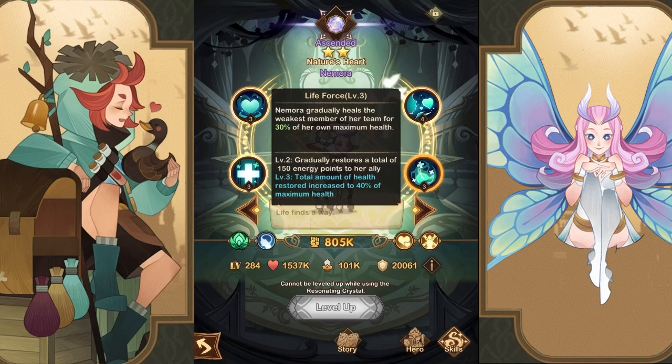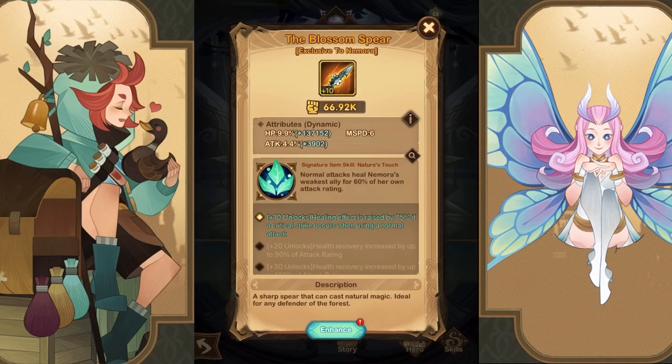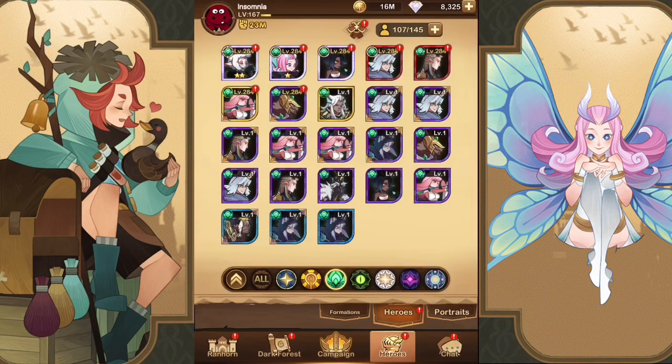Her Life Force ability gradually heals the weakest team member for 30% of her own maximum health and gradually restores 150 energy points to that ally. At higher levels, total health restored increases to 40% of max health. With her signature item, Namora's attacks heal her weakest ally for 60% of her own attack rating. The downside is her attack rating is very low — her hit points are high since her ultimate scales on HP, but the signature item's healing isn't as strong as it could be since it's based on attack rating.